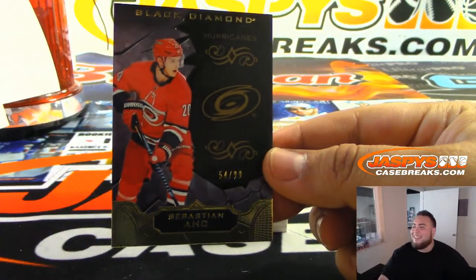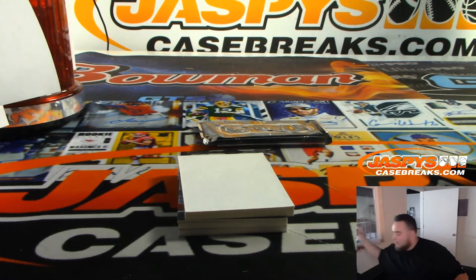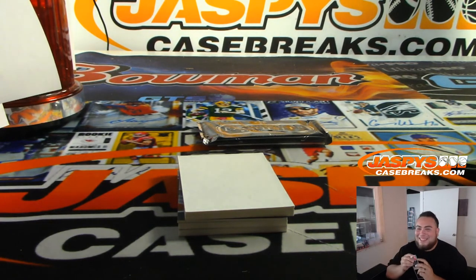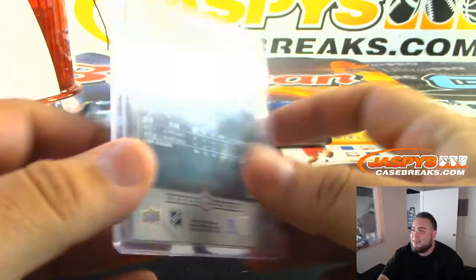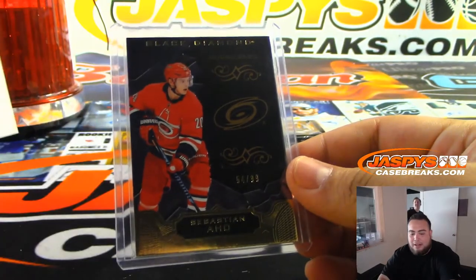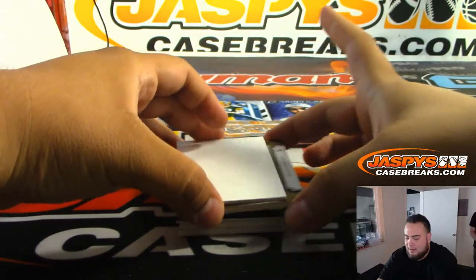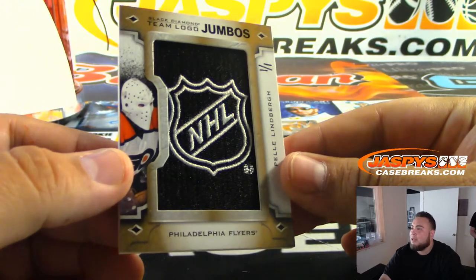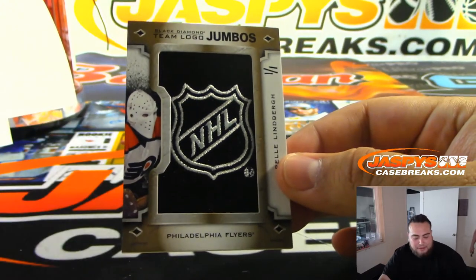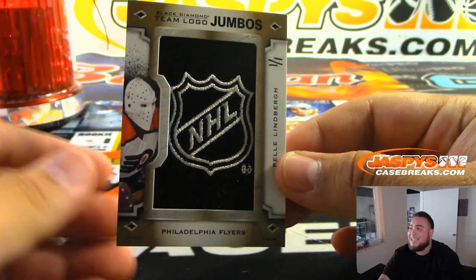I'll just tell you guys — if these weren't tampered by us, but if they were tampered while loading this box, I just need something very nice. They tampered it by putting some really nice hits! There you go — Sebastian Aho to 99 to start off, Carolina Hurricanes, Dennis Moore. And look at that — team logo jumbos! One-of-one NHL shield, one-of-one NHL shield for the Flyers. That's Dennis — look at that!